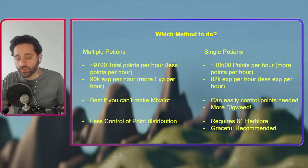Because we're handing in potions rapidly and Digweed is based on how many potions you hand in, we're going to be getting a lot of them and constantly adding them to our Mix-a-Lot potions to boost our point total. We're not handing in as many potions — which is why we have less XP per hour — but we're handing in more boosted potions, which is why we have more points per hour. You'll also definitely want Graceful, because you're going to be running around a little bit more.